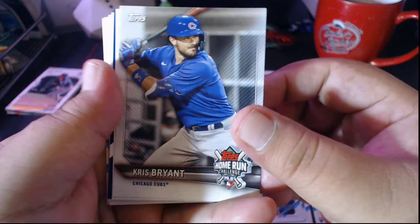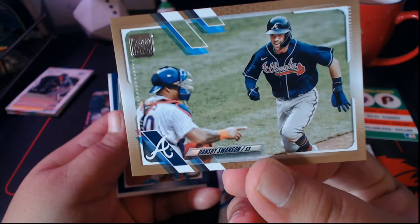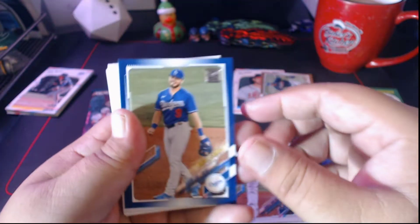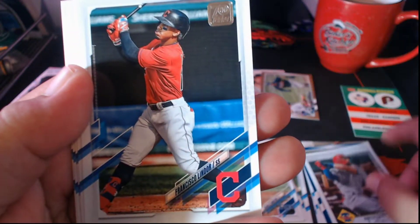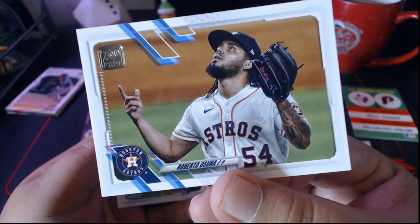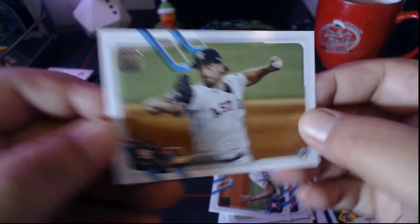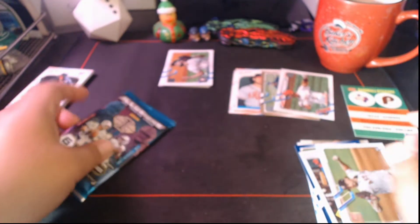We got a Home Run Challenge card, Chris Bryant — and we got a backwards card, and it's a Brave — very nice! How about a Dansby Swanson gold card — very, very sweet, awesome card for the PC. Gavin Muck's Future Stars in blue, a Bryce Harper at 52 design, Lindor, Carlos Hernandez, Albert Pujols — future Hall of Famer — Roberto Osuna, and closing out with another Astro, Blake Taylor. Not a bad 2021 pack — really enjoyed that one just because of the Dansby gold.